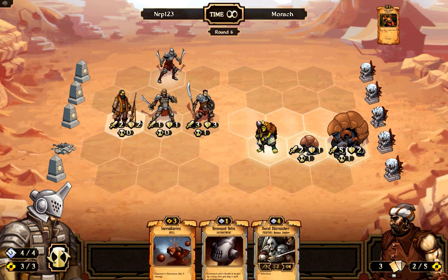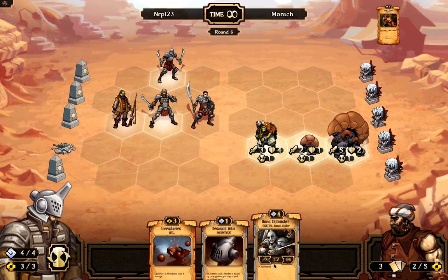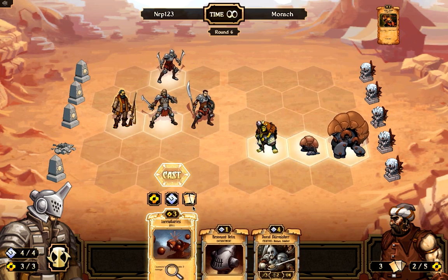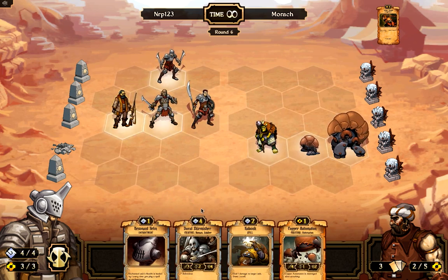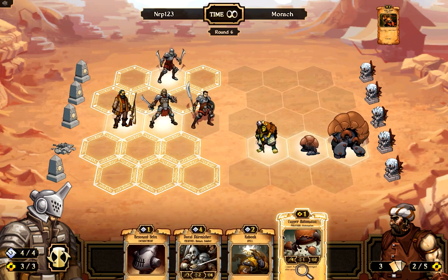He played a spell on my dust runner to kill him before he attacks — it does some damage and the dust runner doesn't have much health, so there's nothing I can do about it. If he hadn't done that I might have been able to take down that idol this turn. I get rid of the incendiaries card and draw a copper autonomous — a great card that only costs one energy but has four power. It does break after attacking, but it's a great sacrifice-style card.